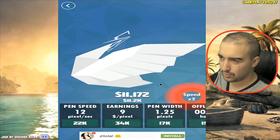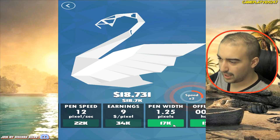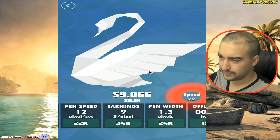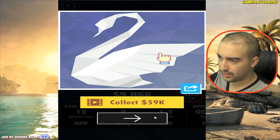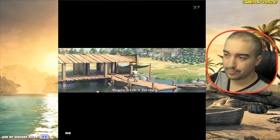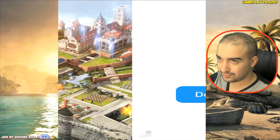What is this going to be? A bird of sorts, perhaps? A swan, maybe? Pelican, a swan — I reckon it's a swan. Yes, it is — there we have it, we're drawing a swan now. $59,000 if we watch an ad. Ads every time, I might as well just watch the ad to get the bonus.